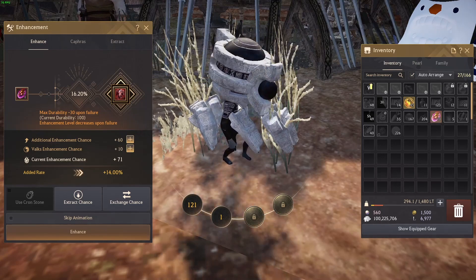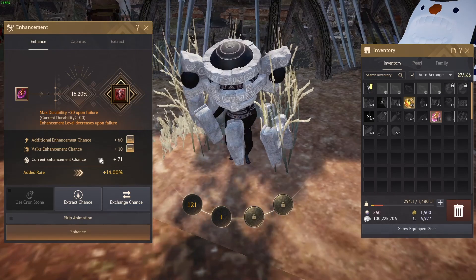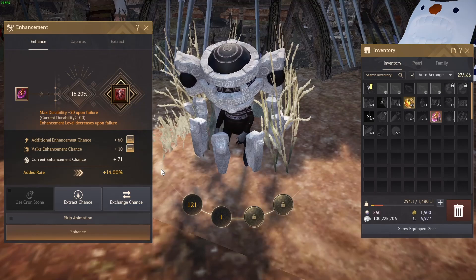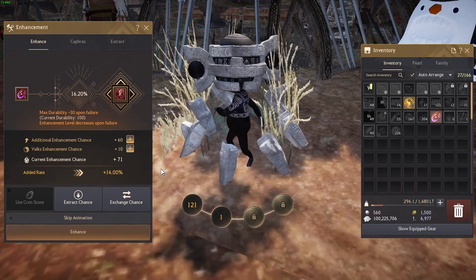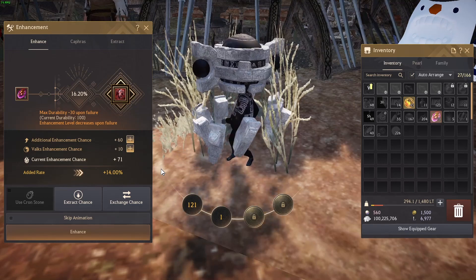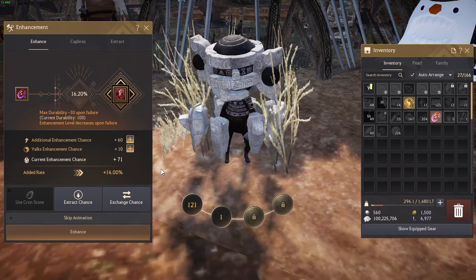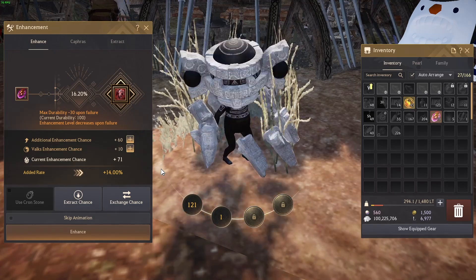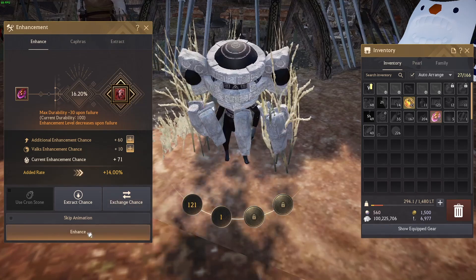Once you get to DUO, that's when you start crying — not before DUO. You can also make some useful failstacks along the way. So to recap: start with a 60 to 70 failstack; if it reaches 90, stop and start a new one. For PRI to DUO, start at a 100 to 110 stack, and once it reaches 150 save that stack and start a new one.